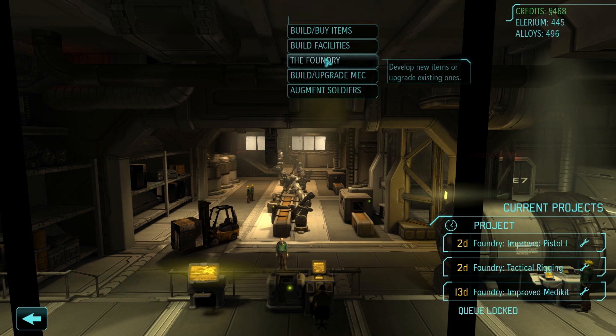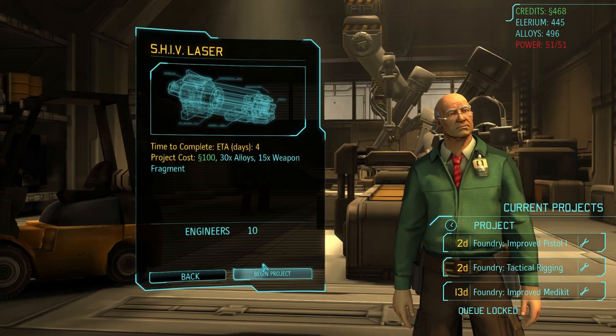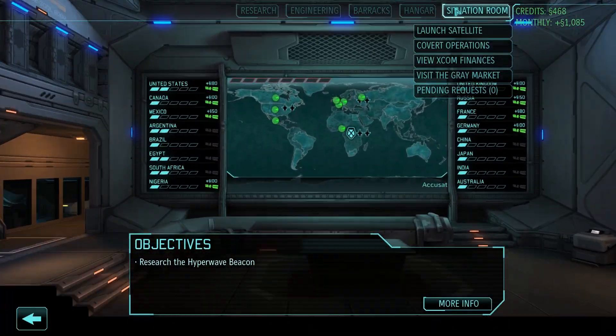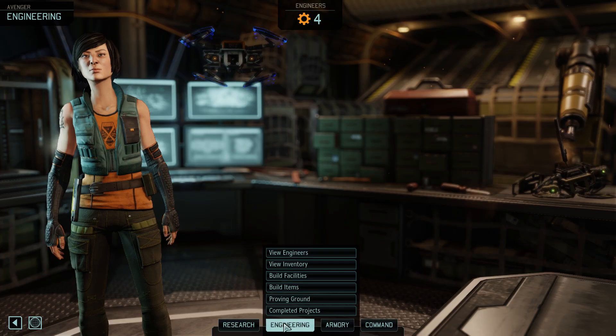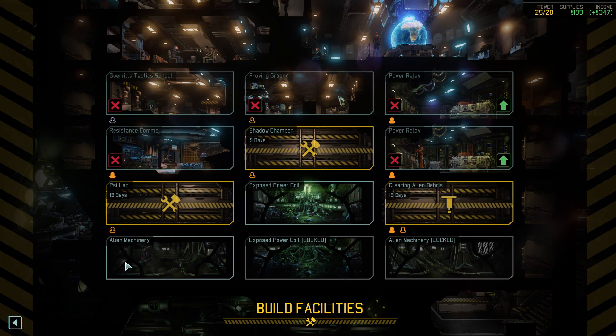Next up, let's talk about engineers, who weren't all that special back in Enemy Unknown. The game doled engineers out at a pretty steady pace, and you really just needed them in order to build more satellite uplinks. But in XCOM 2, oh boy, engineers are your livelihood. You need as many as you can get your hands on, and you'll still never have enough.